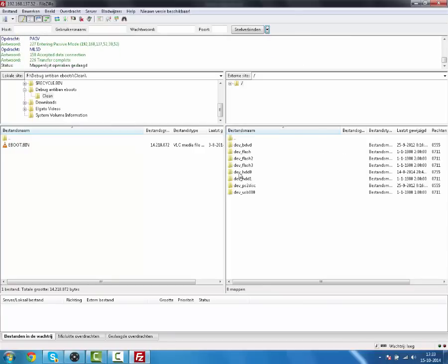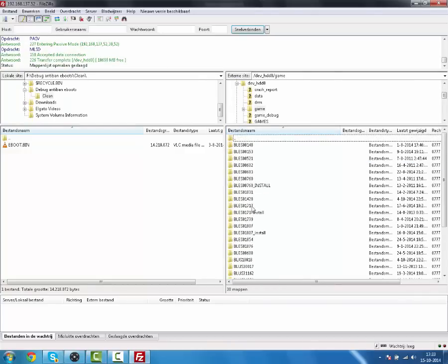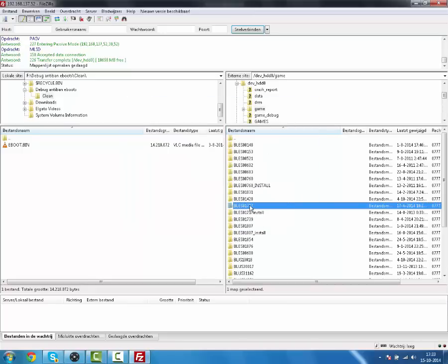Go to dev_hdd0, then Game, then BLES01717. This is my region code — it can happen that yours is BLES01718 or something else. Just find out what your Black Ops 2 region code is and click into it.